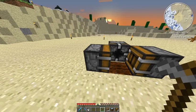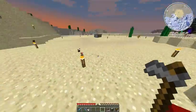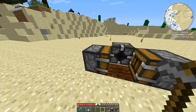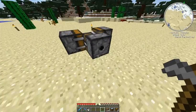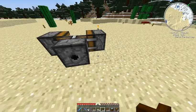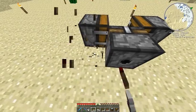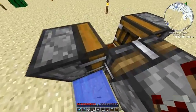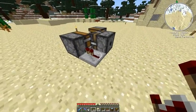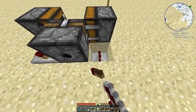This deployer is going to contain the seeds and this one the bone meal. What we have to do is delay the bone meal and the block breaker, and I'm going to use redstone repeaters for that. I shall delay it four ticks and delay this one one tick.